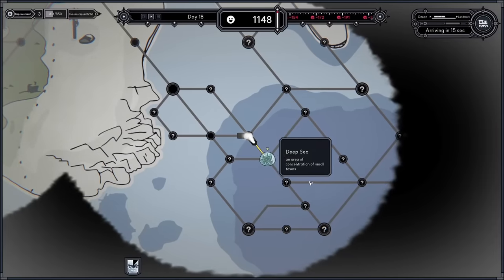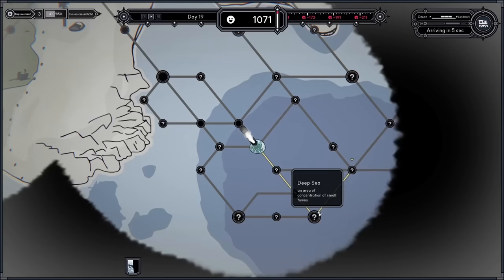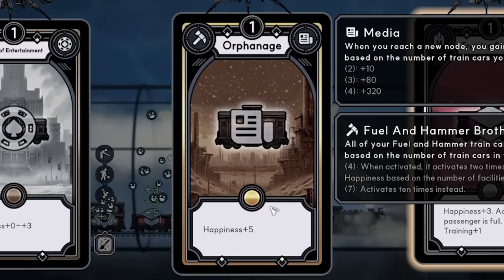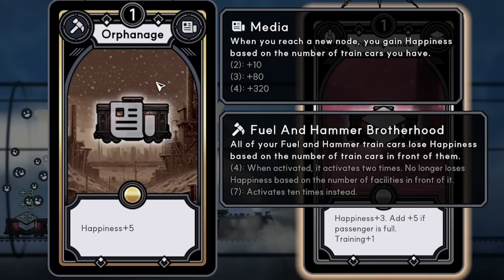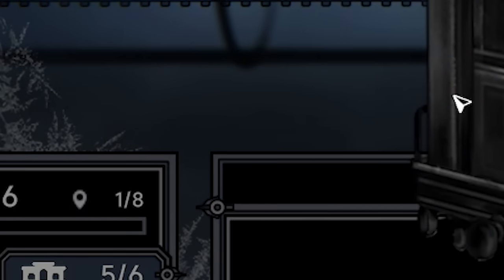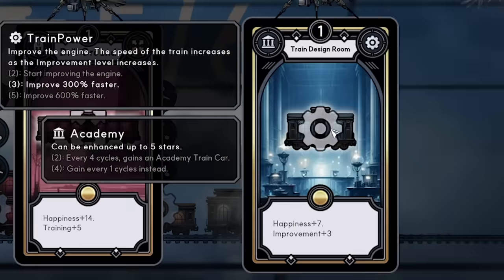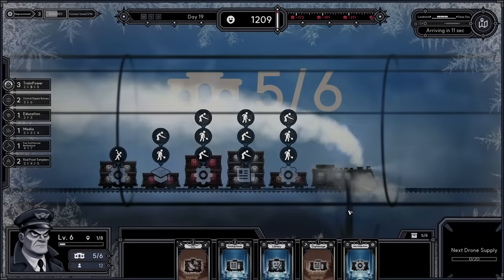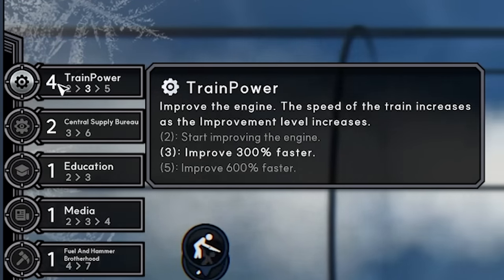Zooming out to check the route — I reckon we go via the small town then up to that landmark. Probably worth the longer wait. We've reached the underwater city and get another gold card — an orphanage, which helps media and the fuel and hammer situation, so it has to be near the front. There's another drone too — another large drill ground. The game really wants me to take it. But maybe the train design room is better since it's another improvement card to make our train go faster.